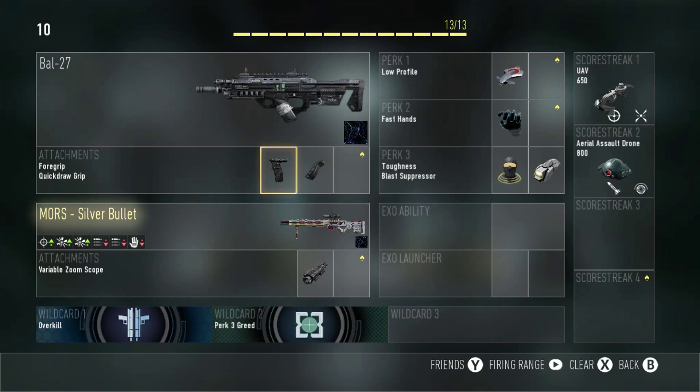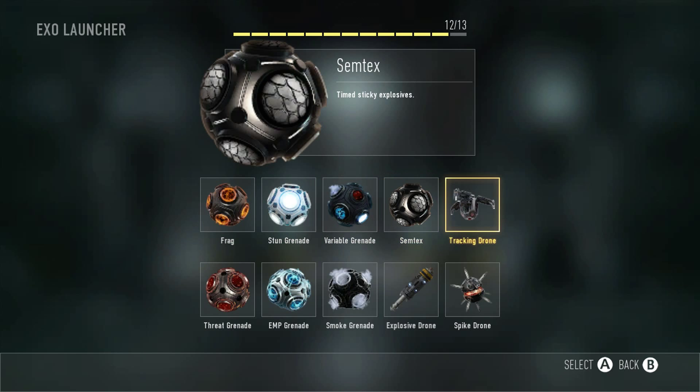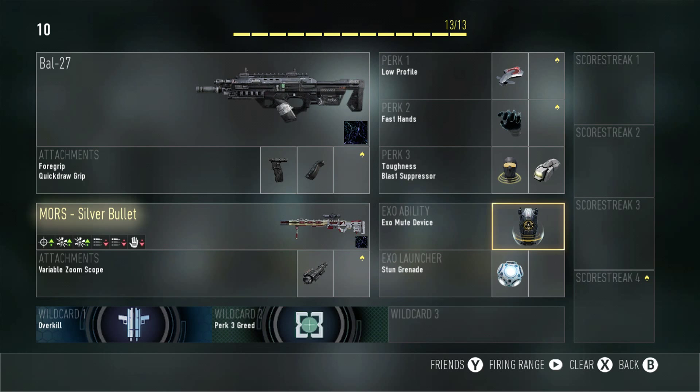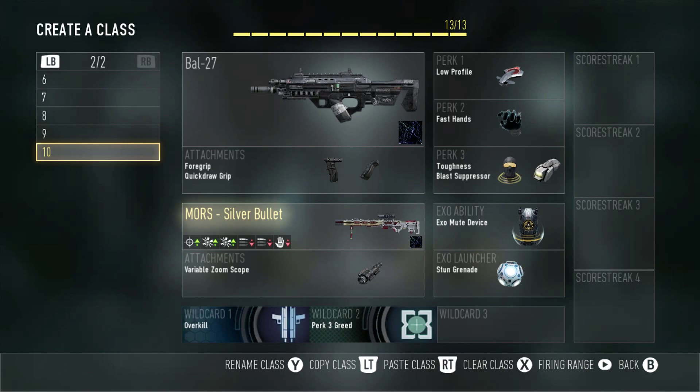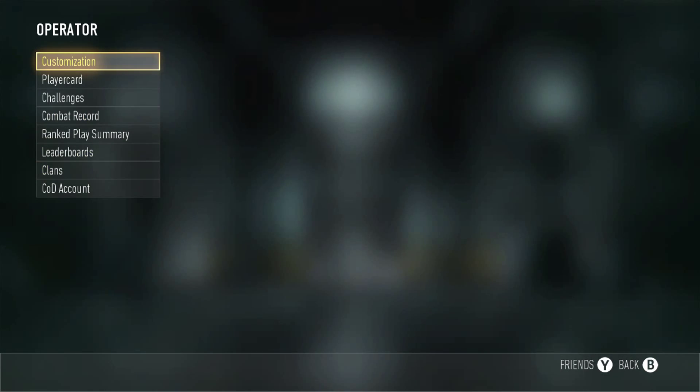Then there's the Battle Rifle 27 regular with foregrip and Quick Draw — a really good class for Search and Destroy. You can switch up and remove the Aerial Assault Drone and put on a Mute Device or stun grenade if you're playing competitively. I think they also put Lightweight on it competitively. Those are my creative classes.